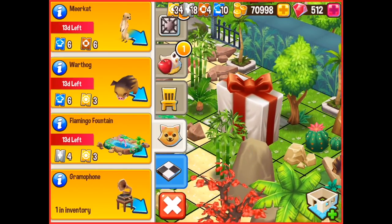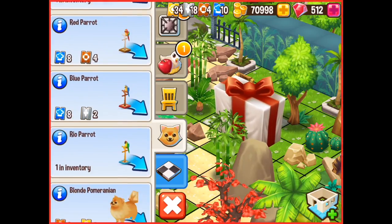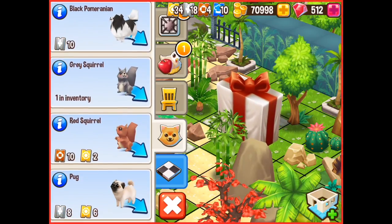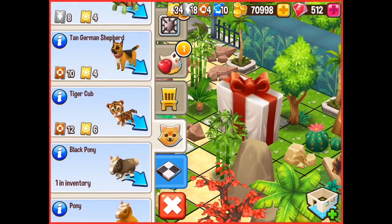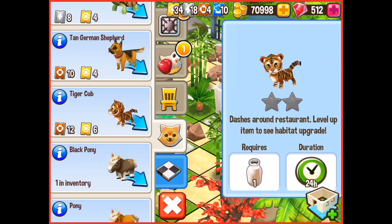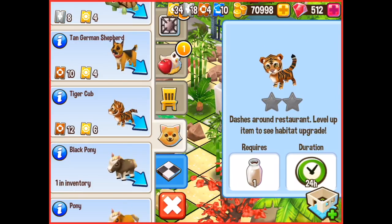But first things first — what is it? Now it's a tiger cub and it cost me a specific amount of vouchers to upgrade it. And if we slide on down the menu, you can actually see the animal in question. So here we go.